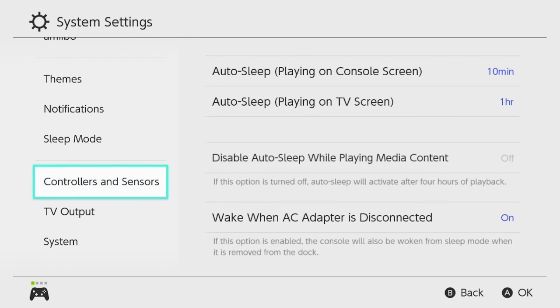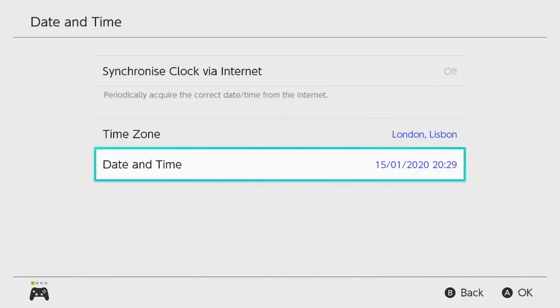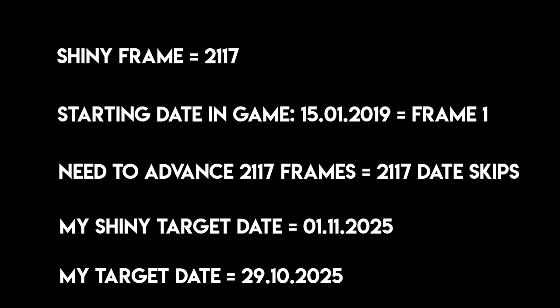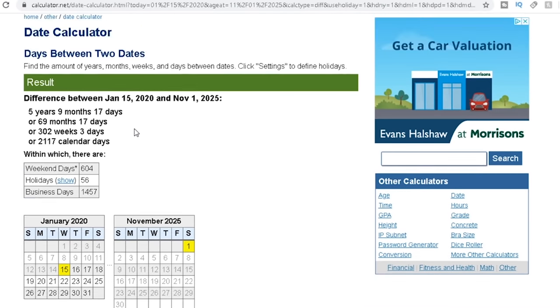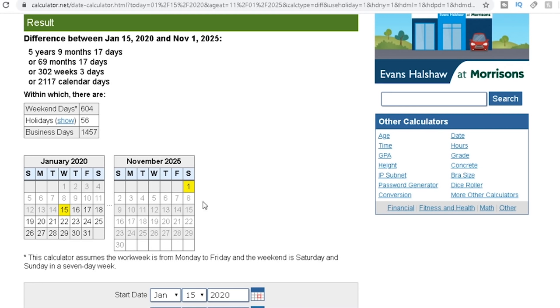To calculate the date from the seed frames, you can make it easier by changing your system date to January 1st, 2000 or similar. For this example, my shiny frame is 2,117 frames away, my starting date is January 15th, 2020, so to get to my shiny I need to date-skip landing on frame 2,117, which lands me on November 1st, 2025. My target save date — stopping four frames before — will be October 29th, 2025, which is frame 2,113. There's a useful program linked in the description that lets you input a start date and end date to work out how many days you're skipping.